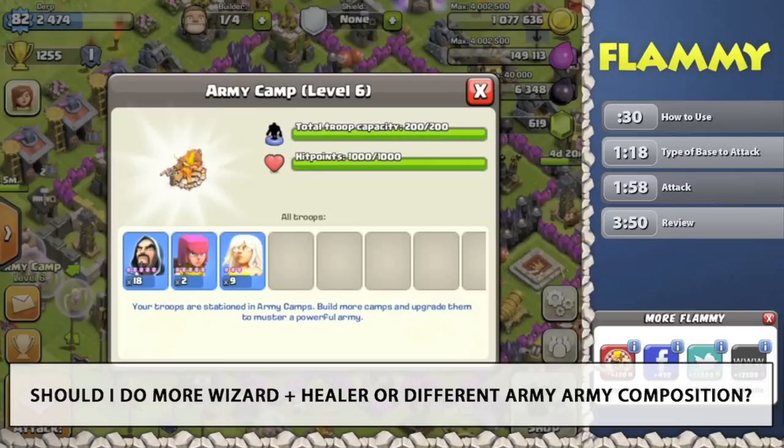I have got wizards and healers — nine of them. Nine healers. Yeah, really. That's not a mistake. That's intentional.